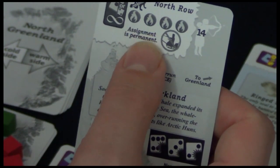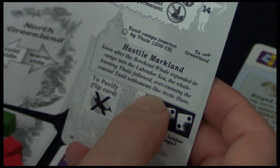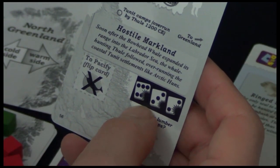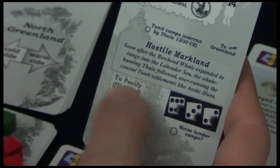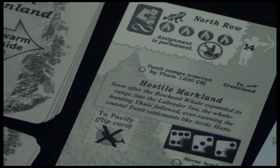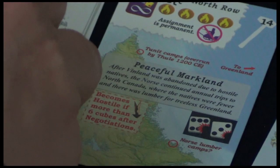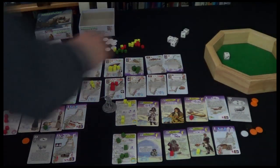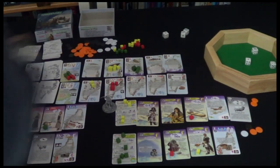When Markland is hostile, the rewards and assignments are permanent. The only real difference is that sixes, threes, and twos will now cause attrition. But you can pacify it with a piece of ivory - and I'm pretty sure they'll want to do that. So they expend one ivory and it goes right back to the peaceful side.